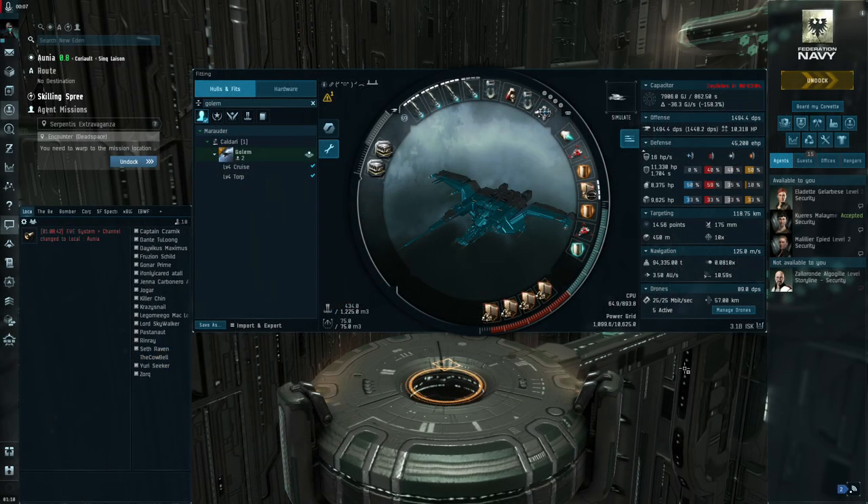Hey guys, Cowbell here. Today I'm doing a little impromptu video — I just wanted to talk about the changes CCP made earlier this week to torpedoes. It's really really good news for mission runners. They made them way more viable, although there's only a couple ships that it works really well on. They increased their DPS, their range, and a lot of good stuff. The way they hit and apply makes it a very good choice, and I went ahead and threw them on my Golem.